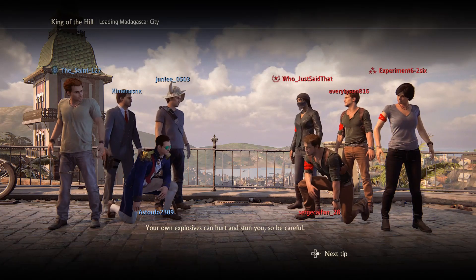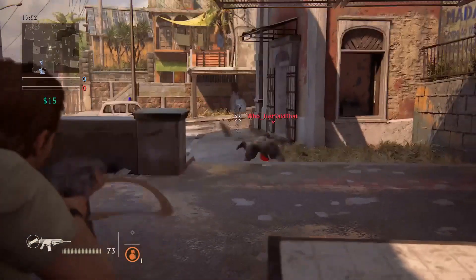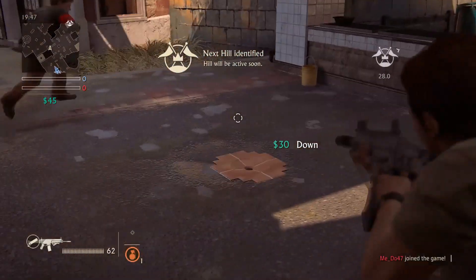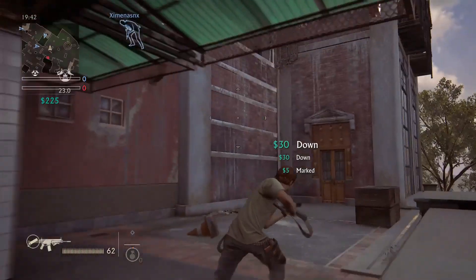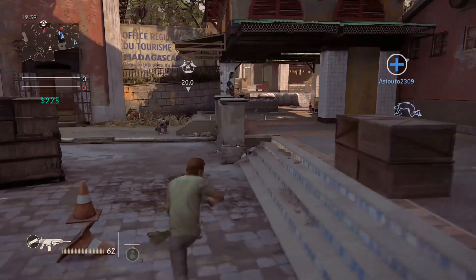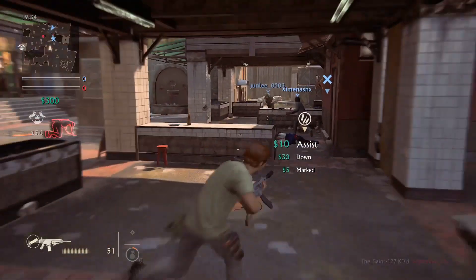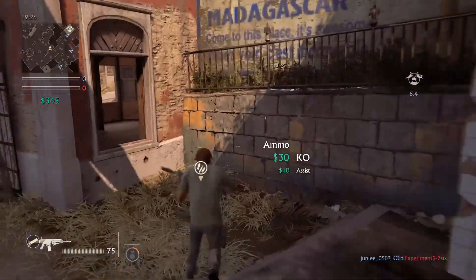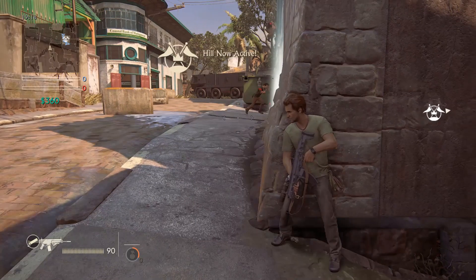Hey everyone, it's The Saint back with another King of the Hill match. We're using the Low-S with a silencer on it again — really liking this gun, especially on certain maps. It's great for spots like this. We'll take that guy down but not KO him yet — let him get that revive pack. Nice enough to run in for the double down. Be patient, let things come to us, circle around, and we did a whole team wipe. Speed up to the action — this is the same loadout.